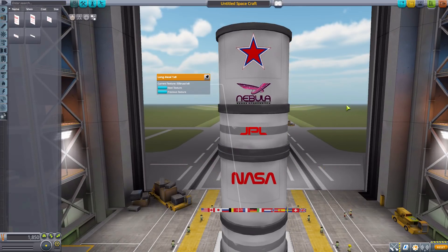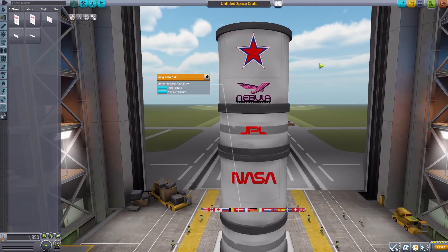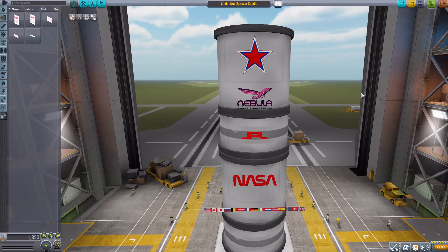That is what we have by default. You can actually quite easily add your own textures in here if you want anything else. But installed on its own, this is what you will get — a handful of decals to make your rockets a little more interesting and a little more realistic. They tend to slap a lot of things on the side of rockets, especially the Europeans. It's just a fun, quick little mod — a little bit more texture for your rockets to spruce them up.